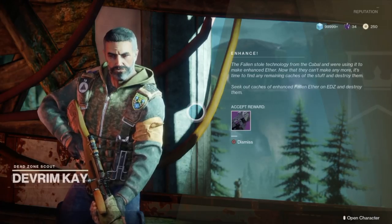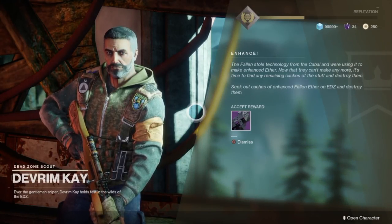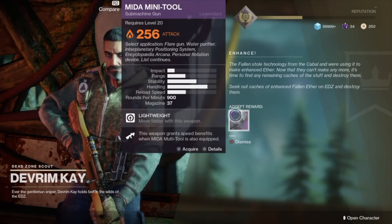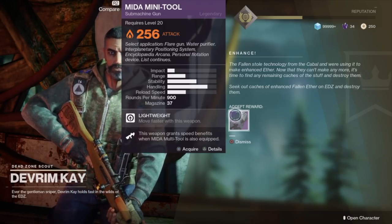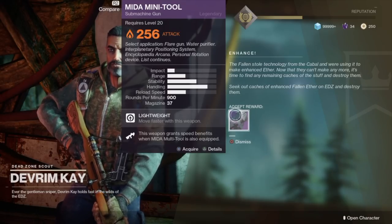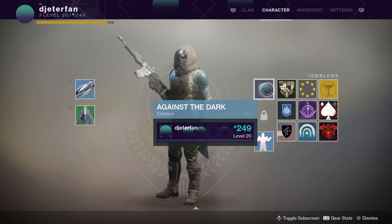Once you've finished all of the missions on the EDZ, head back to the church and speak to the vendor up top. He will give you the Mida Mini Tool, which is pretty funny. It's a little submachine gun Mida Mini Tool that actually gives you extra benefits when the Mida Multi-Tool is equipped as well, so if you use them in combination it's pretty cool.